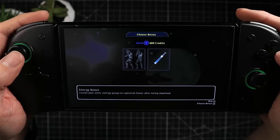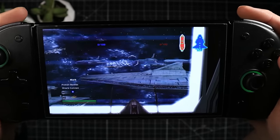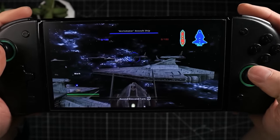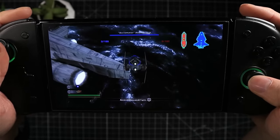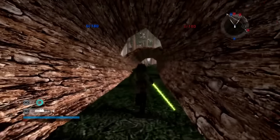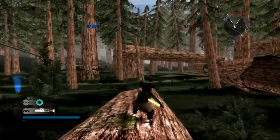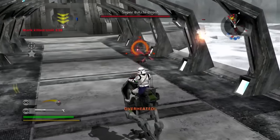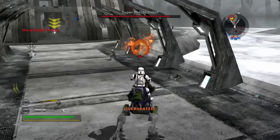Both games also have an instant action option so you can just jump into one of the battles, choose a side, and go at it. Mechanically, the sequel feels much better — it's difficult to articulate, but things like the way you lock on, the movement of your character, jumping, entering and controlling vehicles, even down to clicking the left stick to sprint, whereas the first didn't have that. In those regards it just feels a bit more modern.